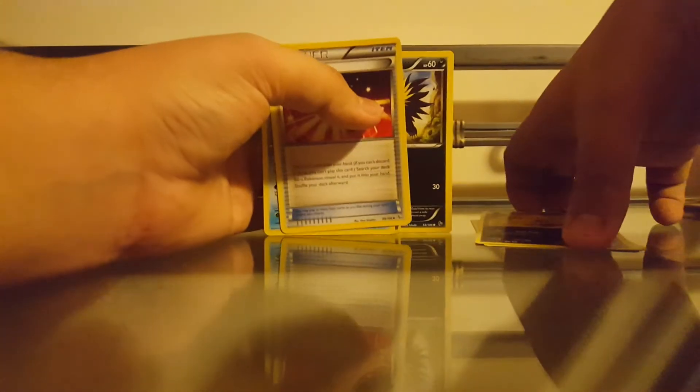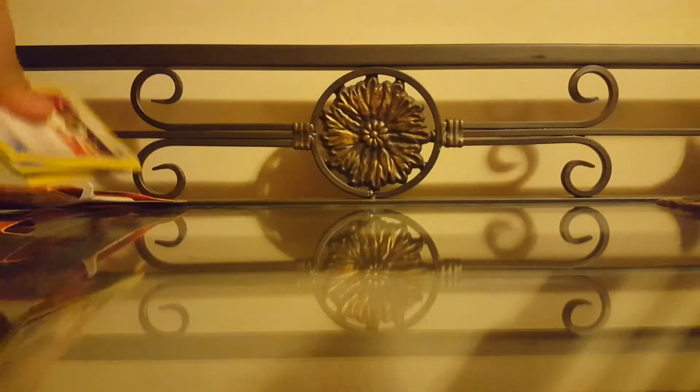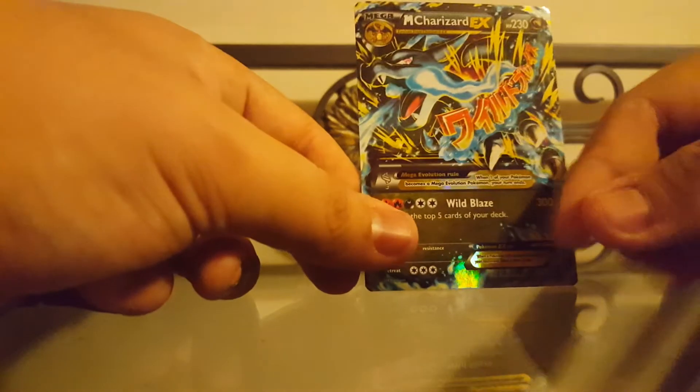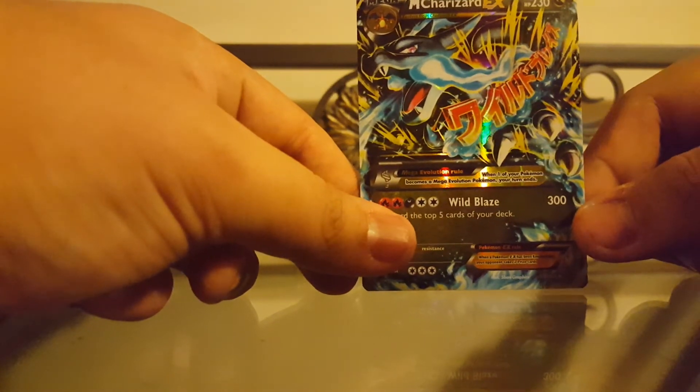Alright, that does it for this video. Guess we'll do the recap of what we got. Can't believe it — first pack, we pulled a Mega Charizard X. Nice! Remember to like this video, subscribe, like my Facebook page, and I give away code cards on there also. This is Deceptive Pokemon — until next time.